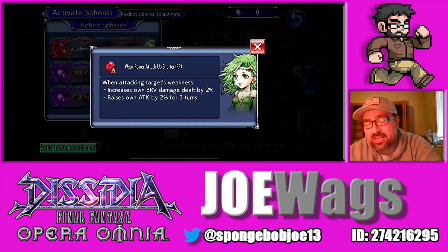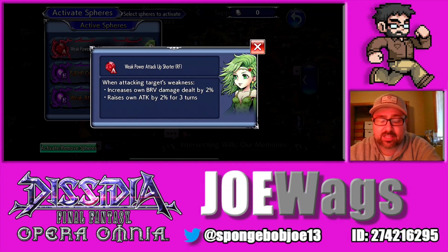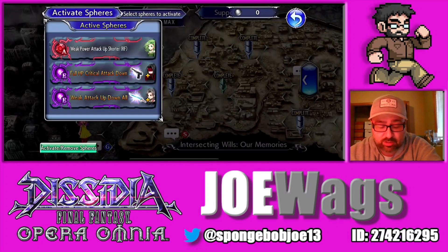So for the A slot, being that he's primarily a damage dealer slash debuffer, for damage you want to go with brave damage and attack. Anytime a character can do weakness damage — which Vincent does — I always like Rydia. Rydia is a really good choice. Jack is also very good since he's brave damage and attack. You could do any solid attack spheres or brave damage spheres you have. Vincent does range damage, so you could put a range damage sphere on him as well. Try to find your best sphere that gives attack or brave damage.